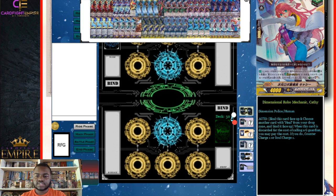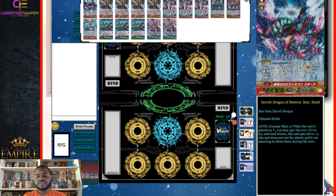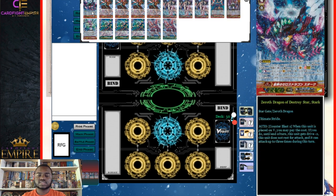We have four Dimensional Robo Mechanic Kathy as our new Dimension Police G Guard heal: when discarded for the cost of calling a G Guardian, combine with another heal in the drop zone to counter charge one or soul charge one. Starting our G Zone, our ultimate stride is Zero Dragon Destroy Star Stark — a really good finisher. Counter blast two: until end of turn this unit gets minus two drive but does not rest and can attack up to three times, usually swinging three times for 36k.